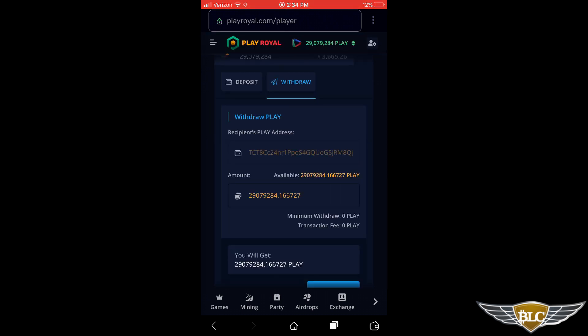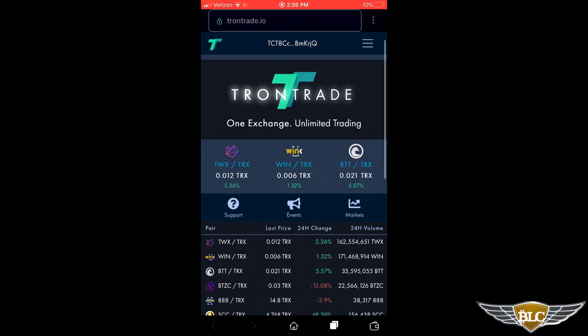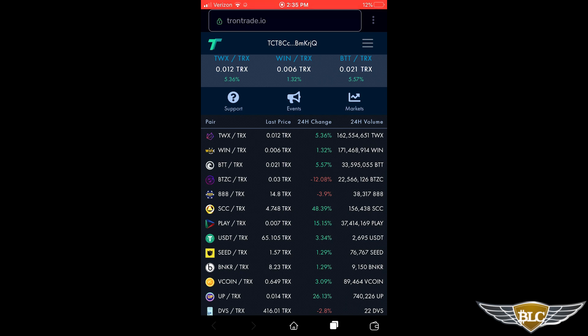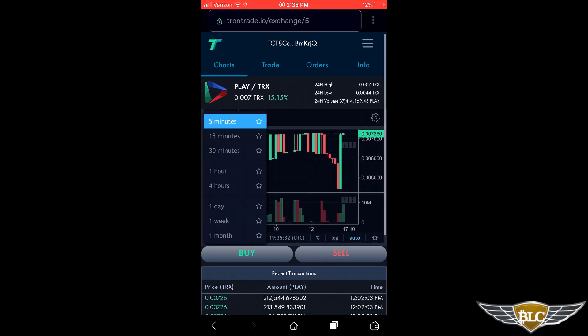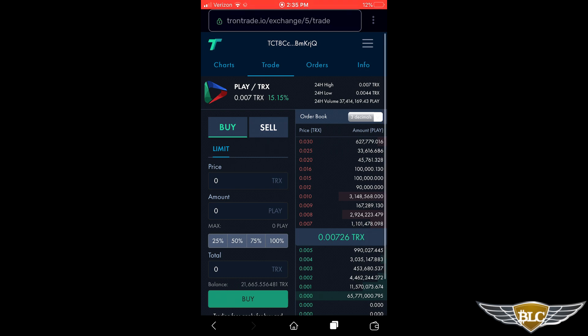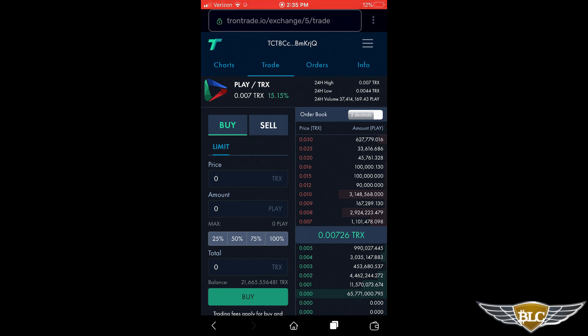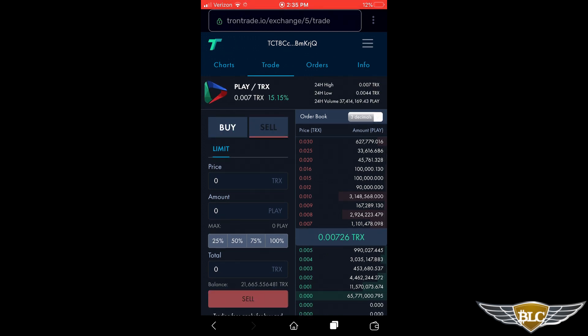Now I'm going to show you the TronTrade exchange real quick where you can trade some Tron for Play tokens by clicking the home button at the bottom. TronTrade is in my recents — clicking it brings us right to the exchange. Scrolling down a bit, Play is in the top 10 cryptocurrencies traded on the exchange. Click it to go to its exchange screen with candlestick charts and the ability to buy and sell tokens. Whatever Tron you have loaded in your Tron Wallet, you can use to buy tokens here, and if you had Play tokens you could also sell them for Tron — very easy. The DEX connects directly to your Tron Wallet so you don't need to deposit coins to it.